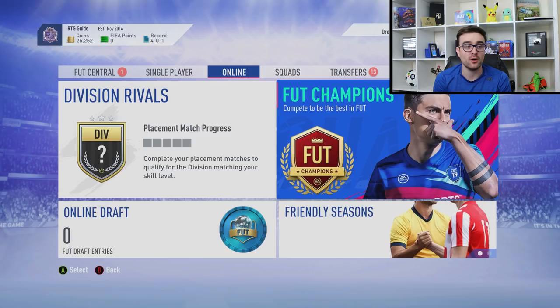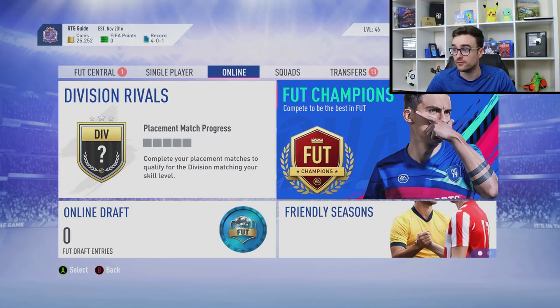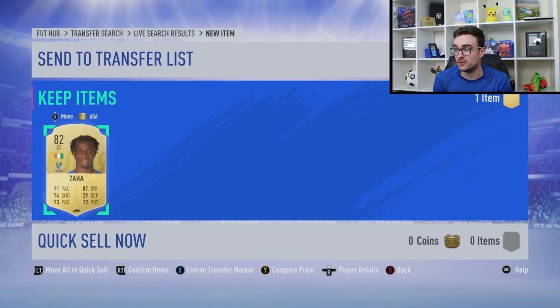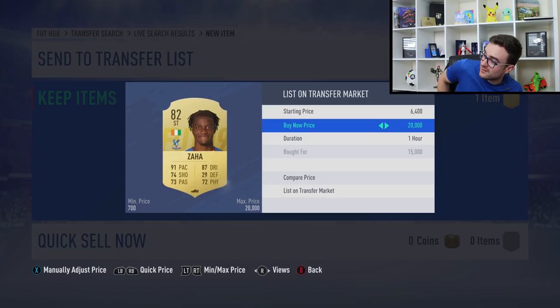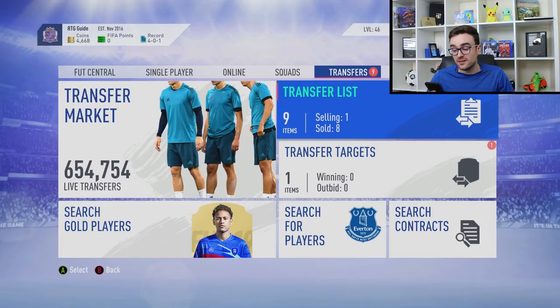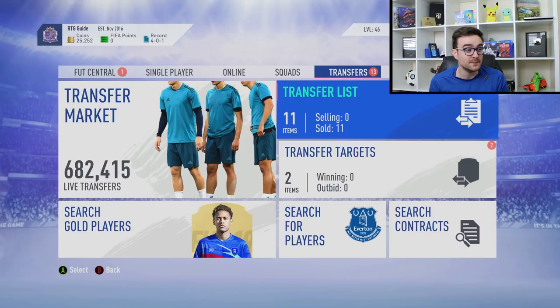That is where method number four comes in, where you can turn any amount of coins into as many coins as you want — and that is sniping. In essence it's the most simple thing in the world: you're buying players for cheaper than what they're actually worth and selling them on. I know Wilfried Zaha is worth 18,500 coins, I buy one for 15,000 as soon as it pops up, list it for 18,500, it sells immediately. After 5% EA tax that's 17,575 coins — so I made 2,575 coins in about six seconds.